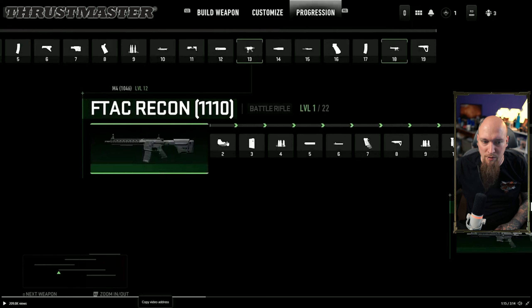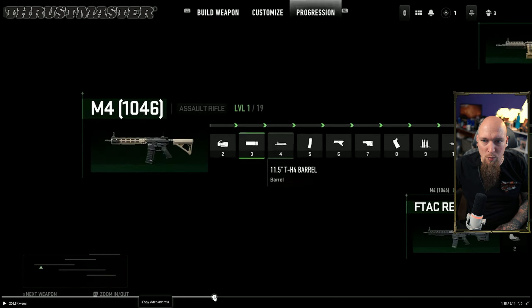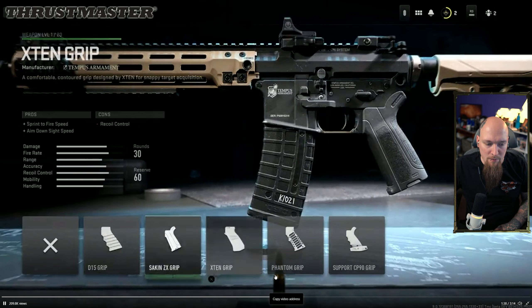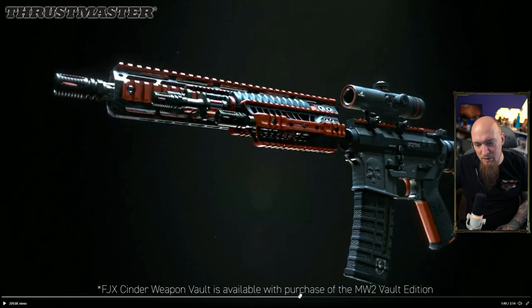They show the unlock trees and how everything transfers over. As you unlock things, you see levels one through 22 of attachments available for the F-TAC Recon, one through 19 for the M4, and one through 14 for the Hurricane, including different grips and similar items — and you'll be able to use them across all the different guns.